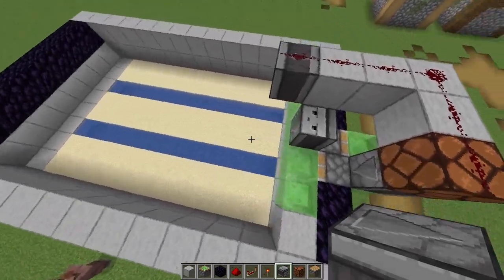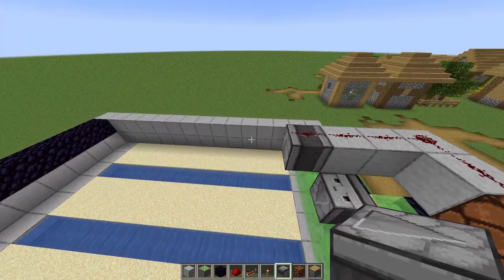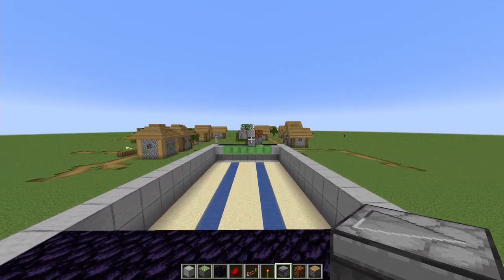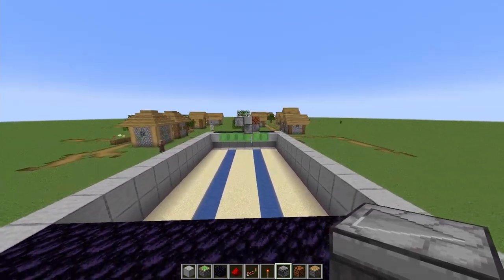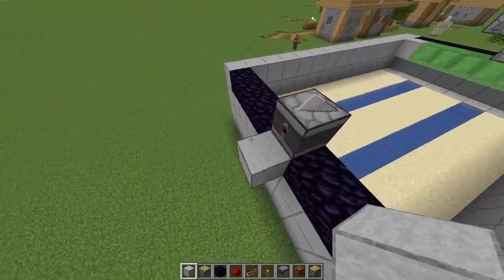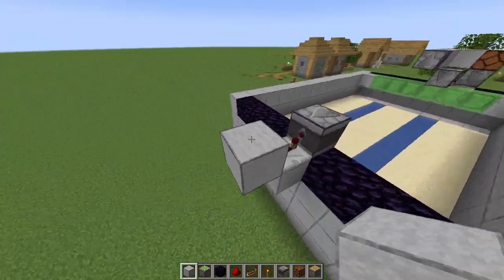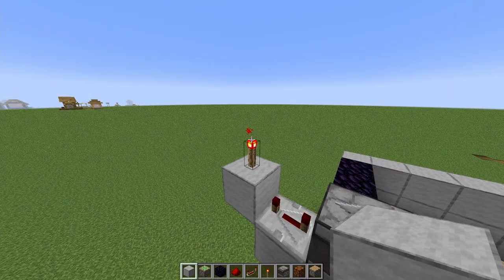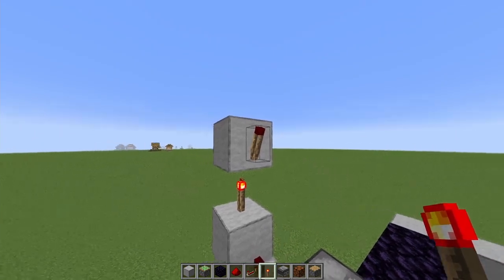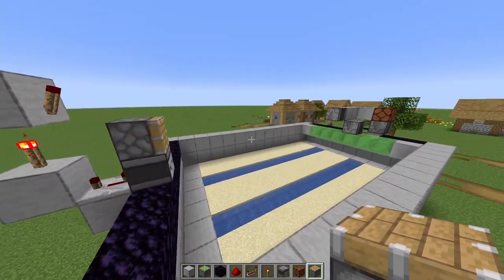So as soon as the sugarcane will grow enough it will send it over there. Now we just have to make sure that it also gets sent back. To do this we go over here and on the line of this observer that we just placed we place another one facing into the farm. Then we place a solid block below it with a redstone repeater on four ticks, a solid block behind it with a redstone torch on top. Then above the redstone torch we place another solid block but then a redstone torch again on the side of it. Then on top of this observer we place a normal piston, and that is the return mechanism also done.